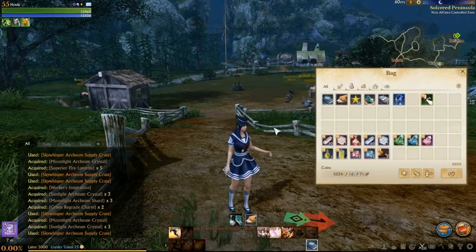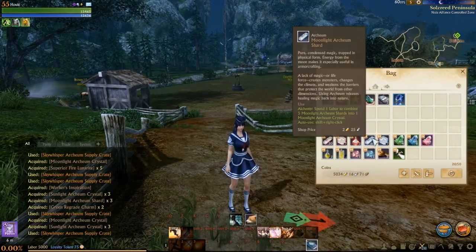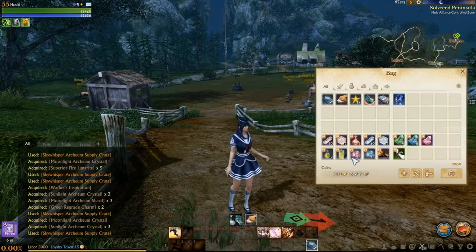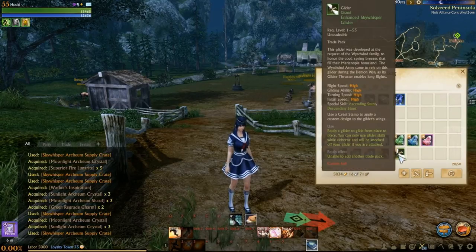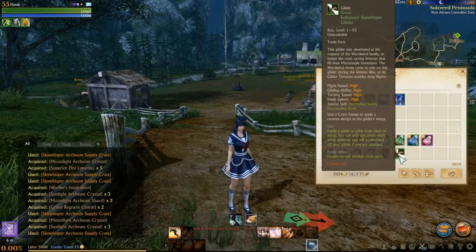All right, I'm just going to skip over and look at what we got. Got some Sunlight Archaum, Moonlight Archaum, some Regrade Charms, Labor Pot Restorer stuff, Lunar Rights and Crust, and the Ladder. Hope you guys enjoy the video and I'll see you all in the next one.